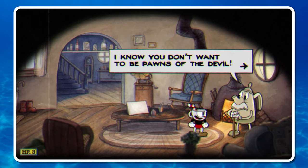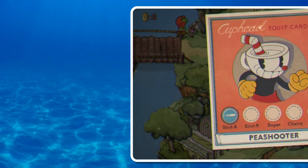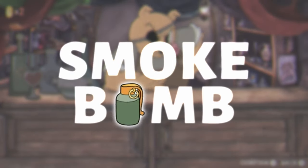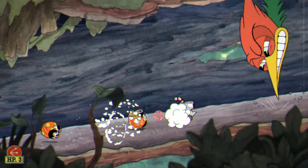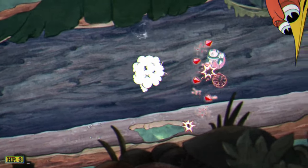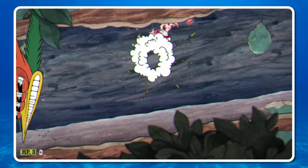Our first tip is about maximizing your setup. In Cuphead, you can equip 2 weapons and 1 charm. There's really only one charm I recommend using, and that's the Smoke Bomb. It reads: you will not take any damage during a dash — a great defensive maneuver. This essentially makes you invulnerable for a brief period of time, and you'll need that for attacks that feel impossible to dodge. No other charm in the game is this helpful, this often.